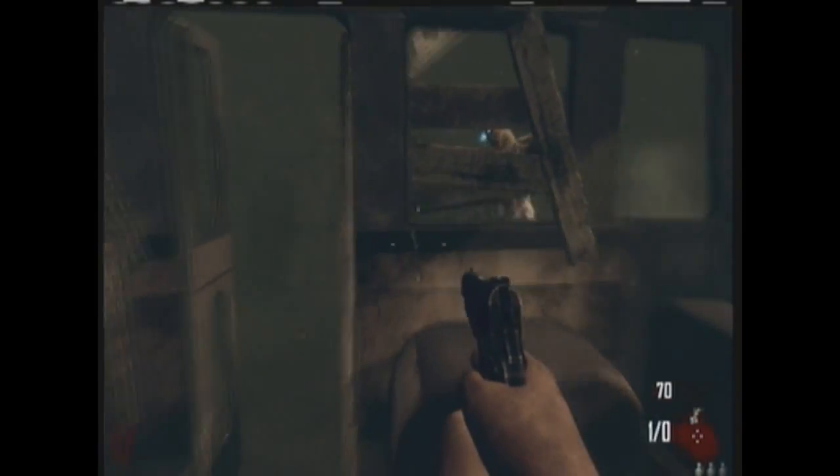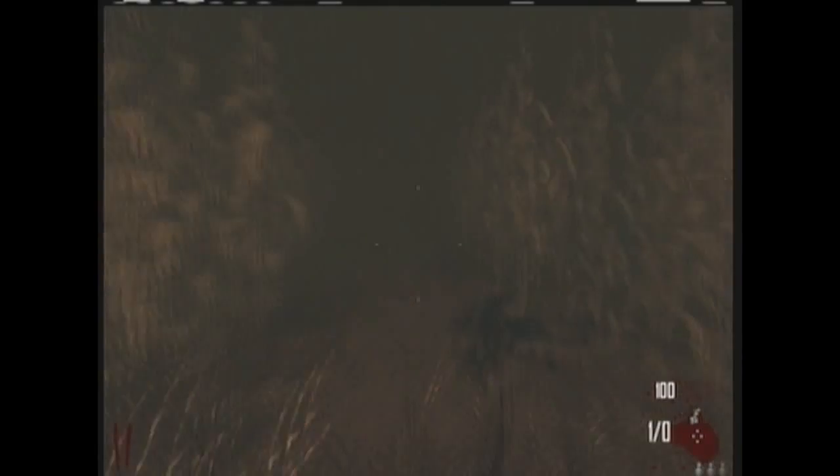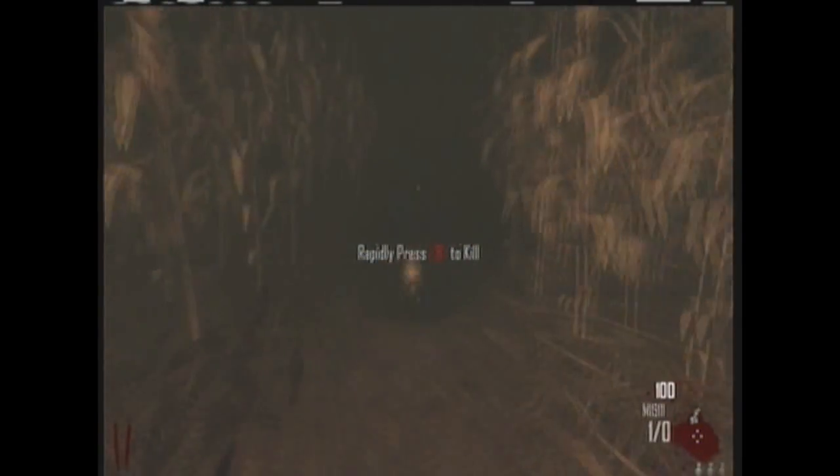The other location where the radio can be is Nacht der Untoten, which is in between farm and power station. You'll start to see a cornfield — jump out at the first gap you see. You'll have some denizens come at you, just knife them. There'll be a passed car on your right, first turn is a left, then there's a right coming up.